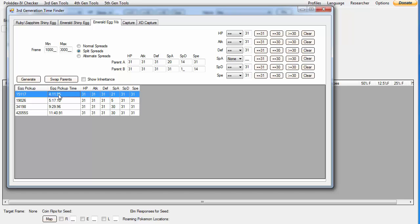That's 0.95 of a second. If you click Show Inheritance, it'll tell you where each individual stat is coming from. HP, Special Defense, and Special Attack are all generated on their own, and then the other three come from the parents. I'm getting my perfect Attack from the second parent I put in, perfect Defense from the first parent, and perfect Speed from the first parent as well.